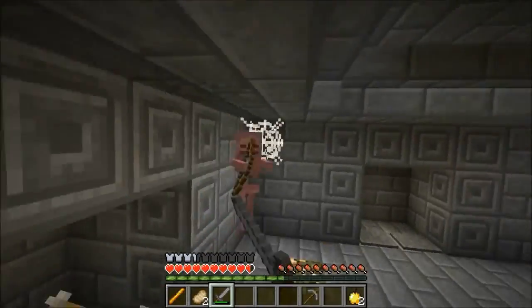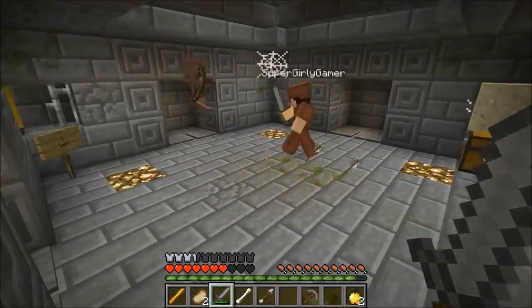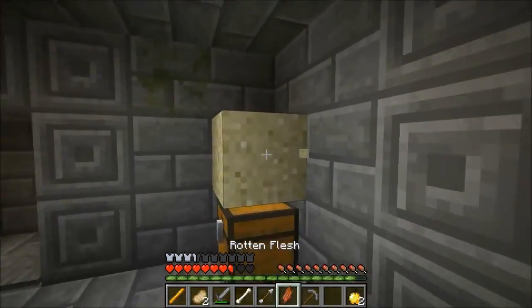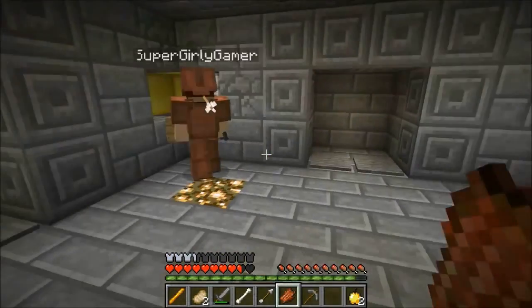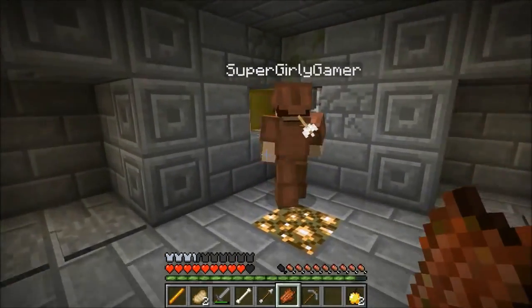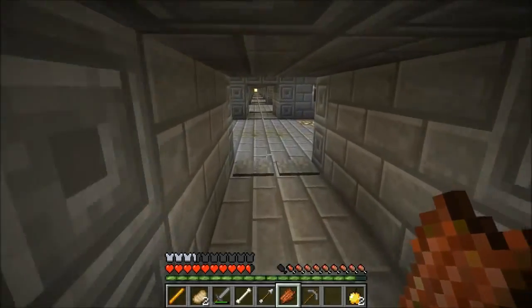Hey skeleton, out of my way bro. There are so many arrows sticking out of you. We got a jukebox — that's interesting. What the hell are we gonna do with that? We can play some music during our adventure. We need to find a disc then.